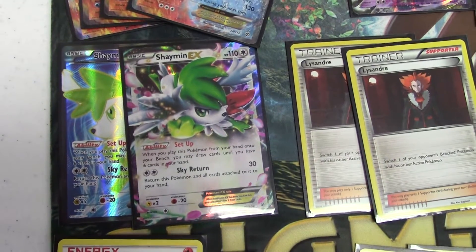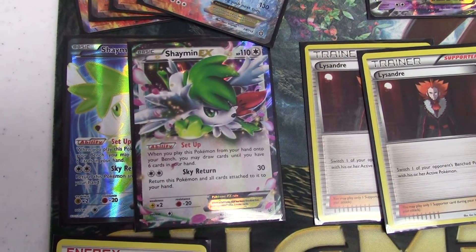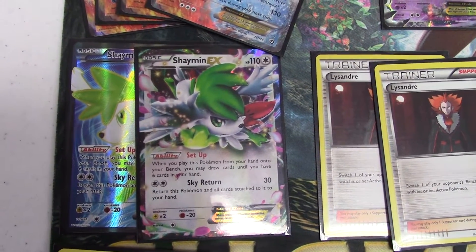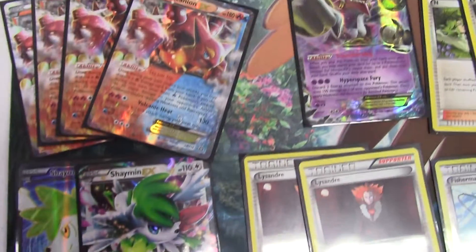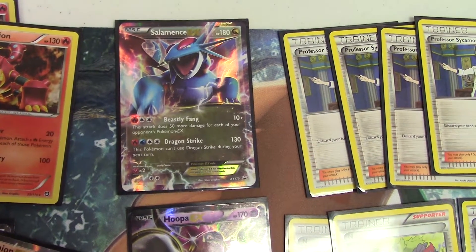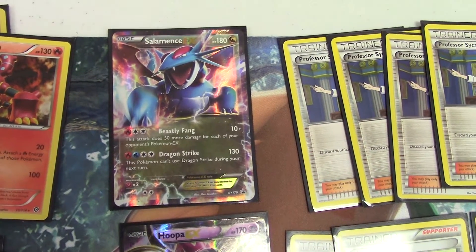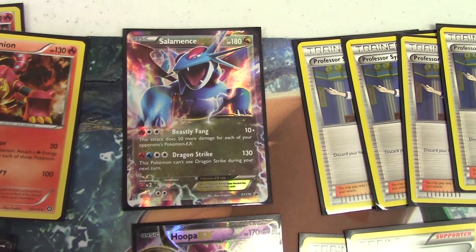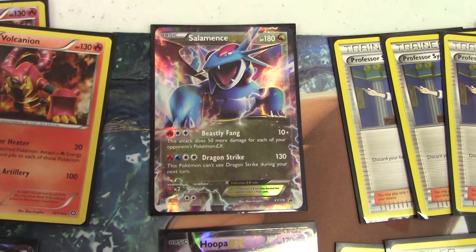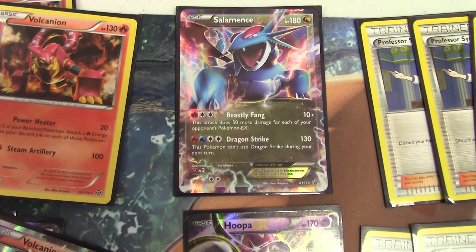The next card is Shaymin, a staple in every deck. I run two because Volcanion is limited on bench space with all the bench sitters — Volcanion EX with Steam Up, Hoopa, and more. My next card is Salamence, which is a good counter to Mega Rayquaza and good in the mirror. Its first attack does 10 damage plus 50 times the number of Pokemon EX on your opponent's board, which is great since Volcanion runs tons of EX and Mega Rayquaza fills the bench with EXs using Skyfield.